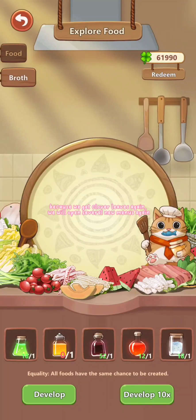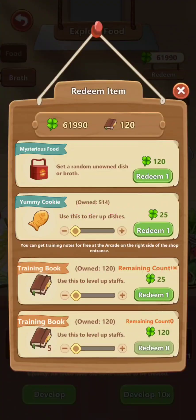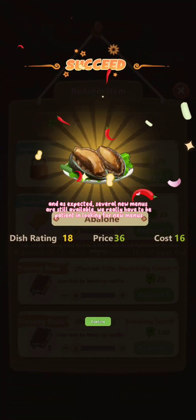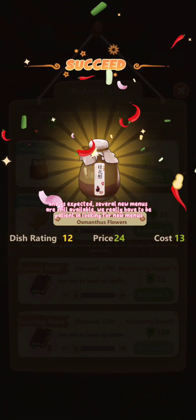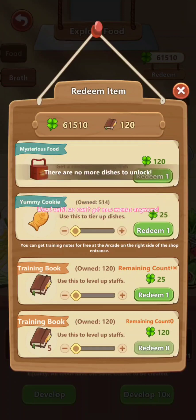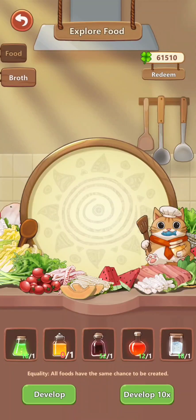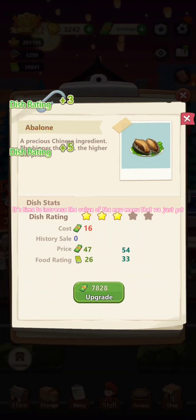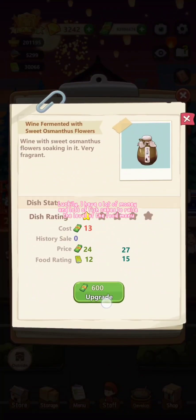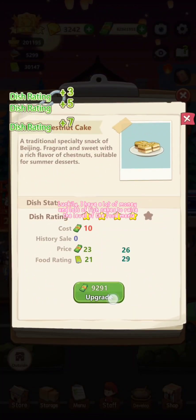Because we get clover leaves again, we will open several new menus. And as expected, several new menus are still available. We really have to be patient in looking for new menus until we can't get new menus anymore. It's time to increase the value of the new menus we just got. Luckily, I have a lot of money and lots of fish cakes to raise the level of the food menu.